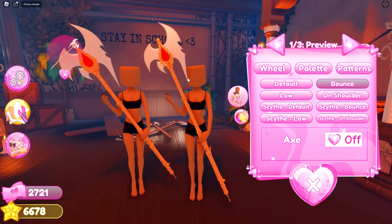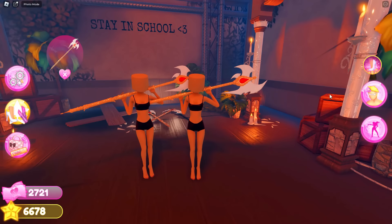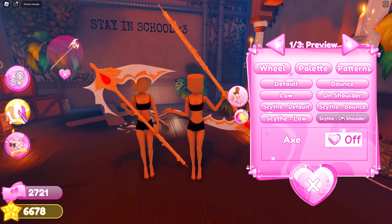We look kind of scary right now — what the heck? That looks actually really cool. The one on the shoulder is definitely my favorite. And there are also two more versions — the other version, and then you can actually take the axe off.